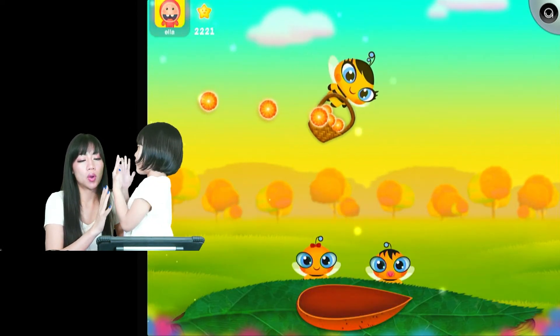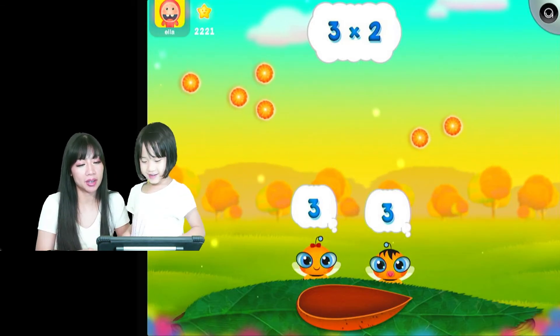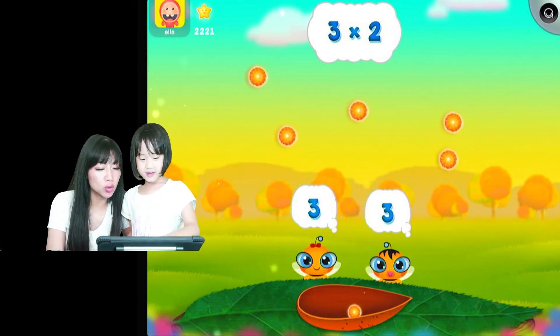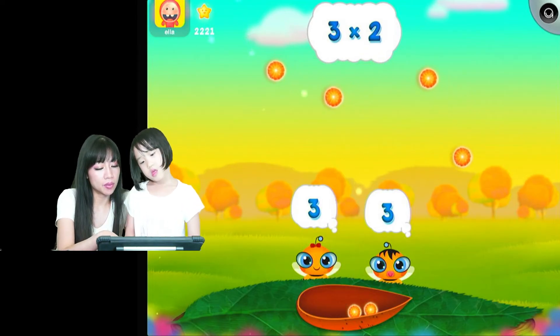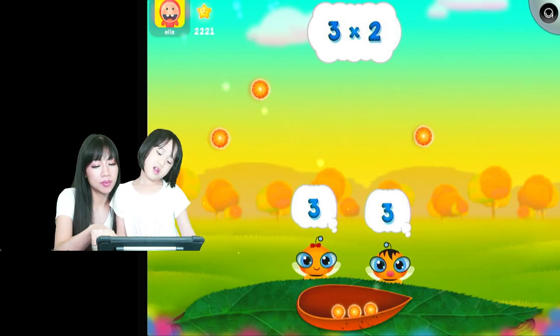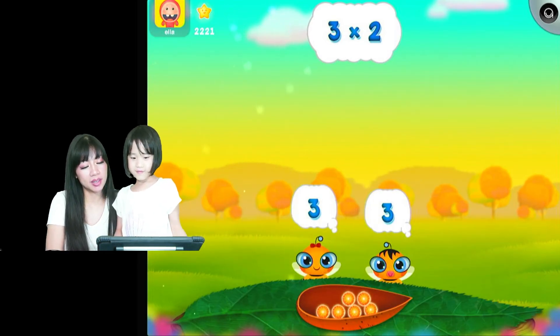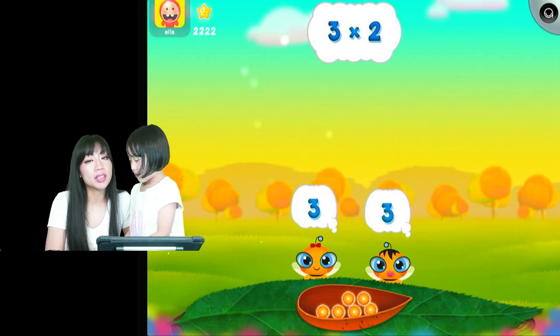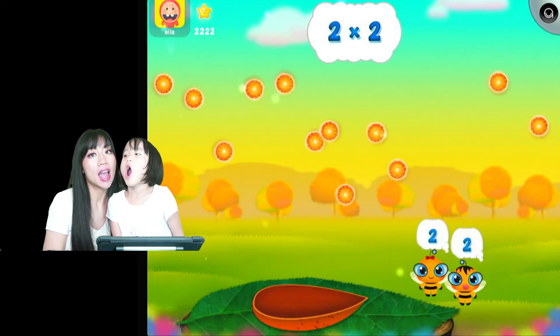We both have the same nail polish — yeah, we just did our nails! Three times two is six, so you're doing it: one, two, three, four, five, six. See, three times two is six!